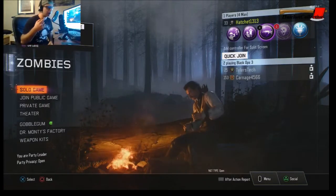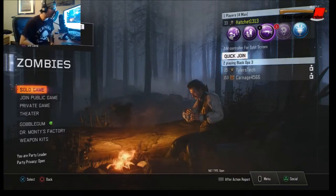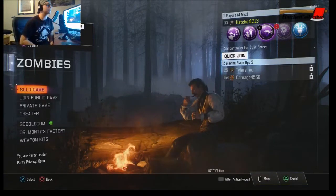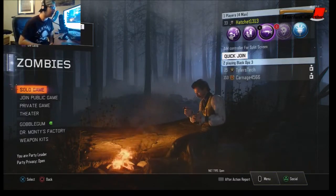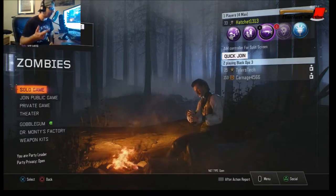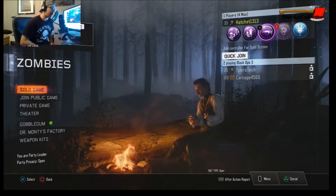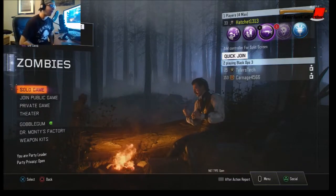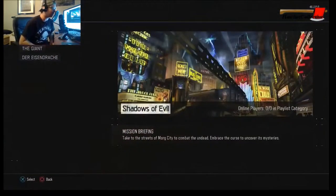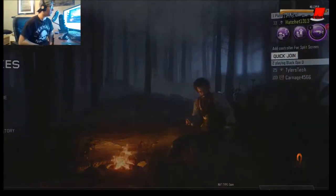This is my new HD60 Elgato capture card and I don't know what it is, I've just been running into problem after problem after problem. I've gotten to the point where you guys can hear audio, the game is being captured, you can hear my mic — the only thing is I can't hear a single thing in game. So I'm gonna have to do this whole thing without sound.